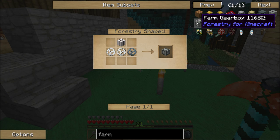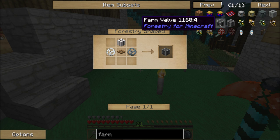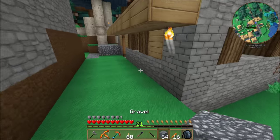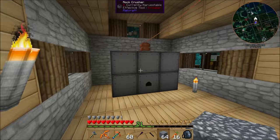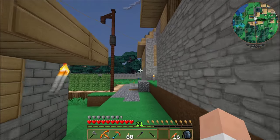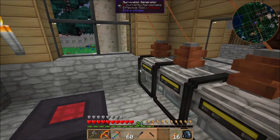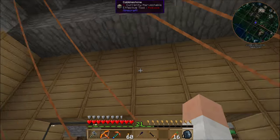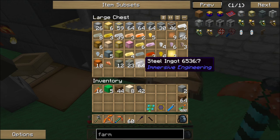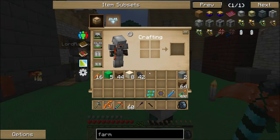We need a farm gearbox — that's the power input — and we're going to need that for the hatch. The farm controller needs a golden electron tube. For the valve and the hatch we need tin gears. So that's at least one valve, one hatch, one gearbox, and one controller. Our main concern right now is tin.